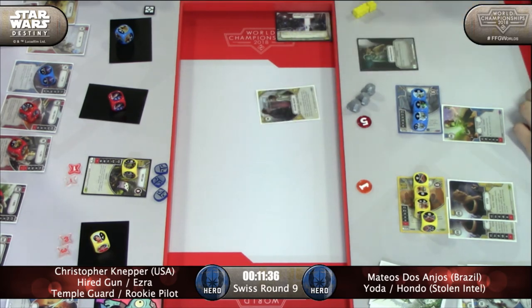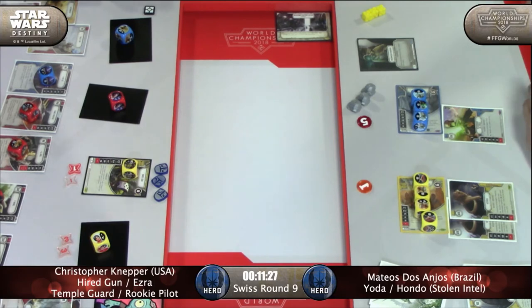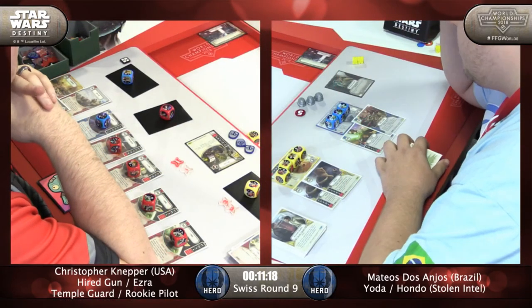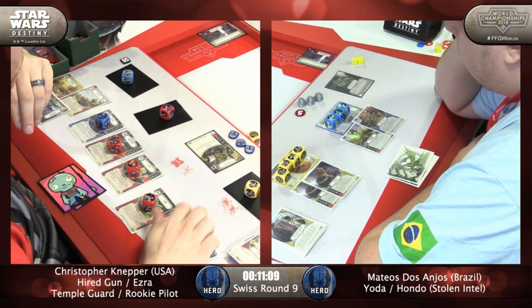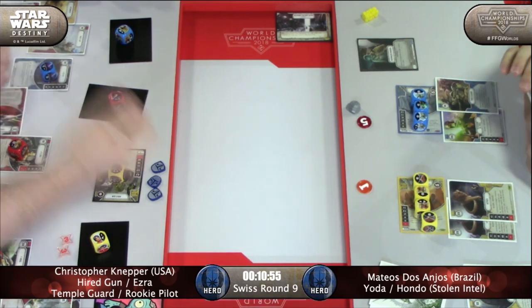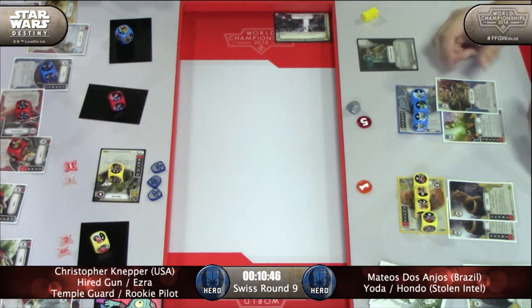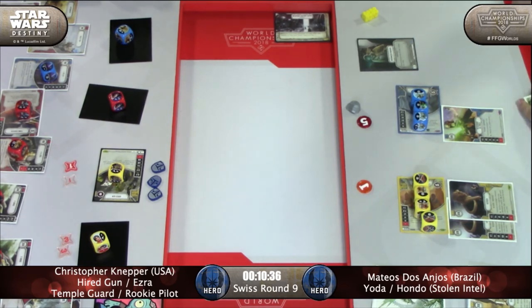It's a Scruffy-Looking Nerf Herder — he's going to call Event and remove a Pin Down from Christopher's hand. So Christopher will roll in the hired gun — hope for some damage here, gets it. And in response, Mateus will play a Force Illusion — Force Illusion will make sure that Yoda will stay in play as long as possible. Two damage goes to Yoda. Two more damage on Yoda — Force Illusion will see that. There goes the Light Bow and a Second Chance — so there's still a Light Bow in that deck. He really wanted to have that Light Bow in his hand.